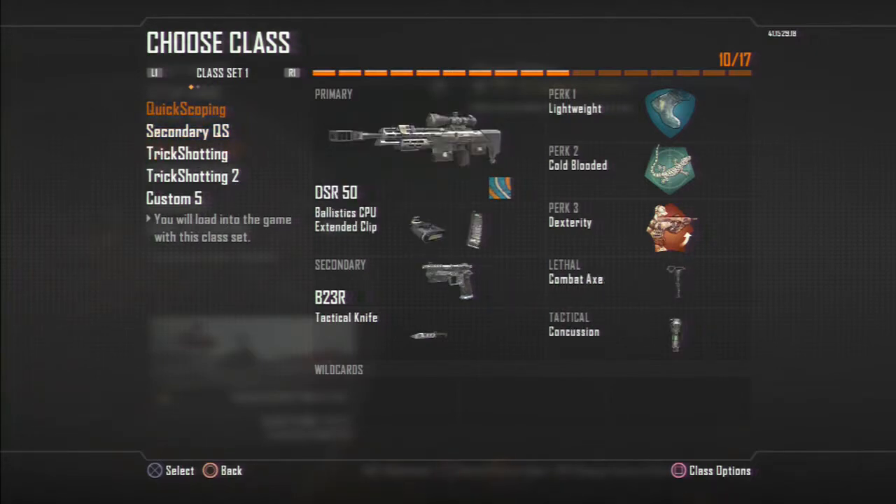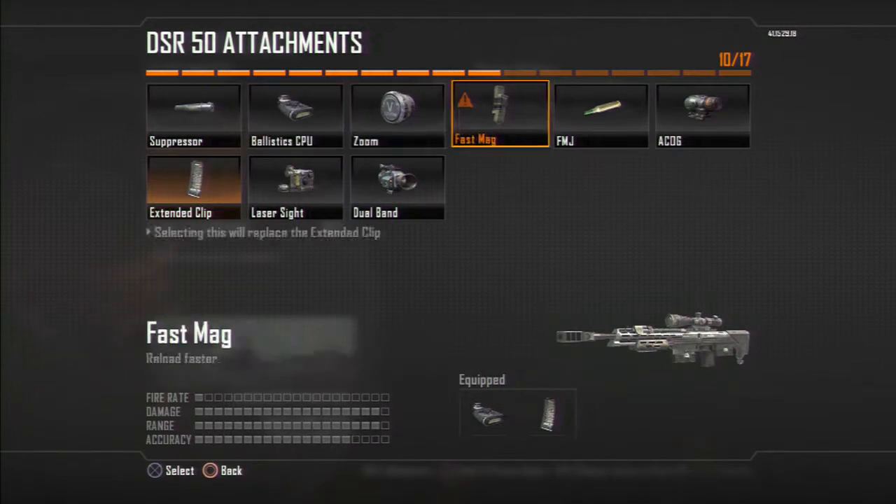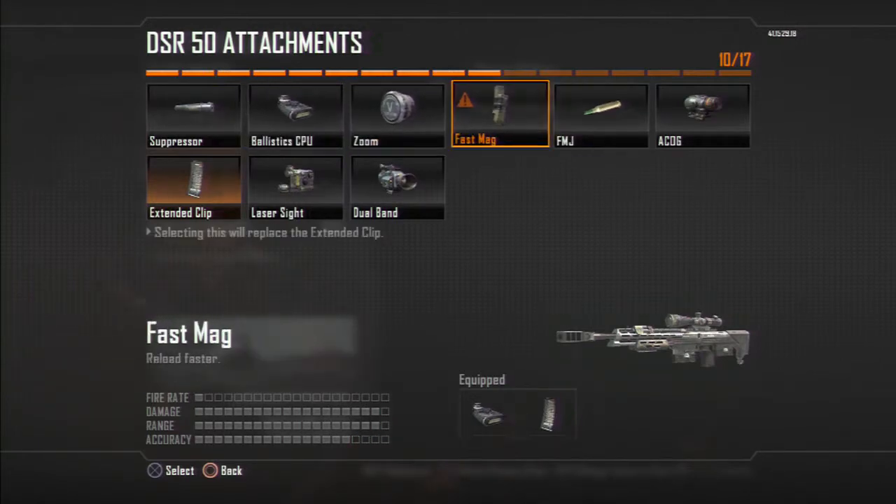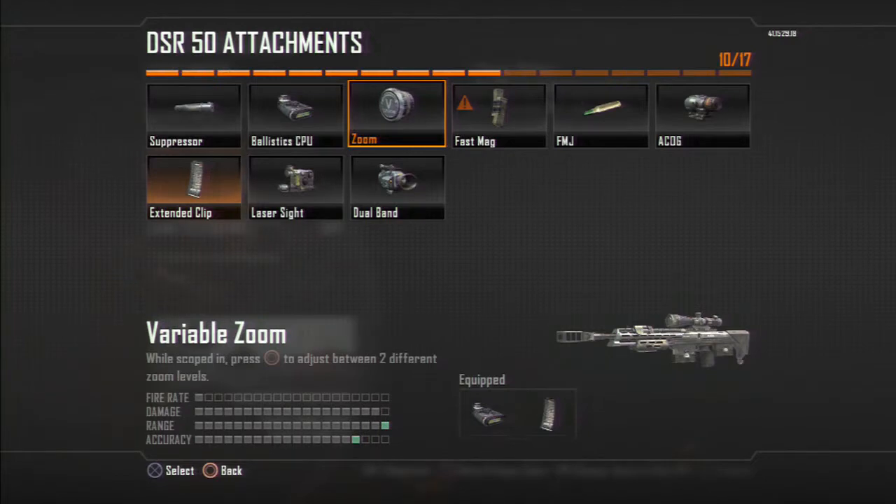You're gonna want a quickscoping class. My choice is the DSR 50 — you can also use the Ballista, that's my secondary quickscoping class. I recommend having ballistic CPU and extended mags, or you can use FMJ and CPU.